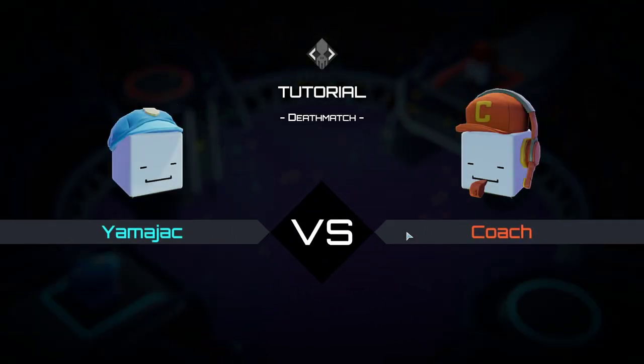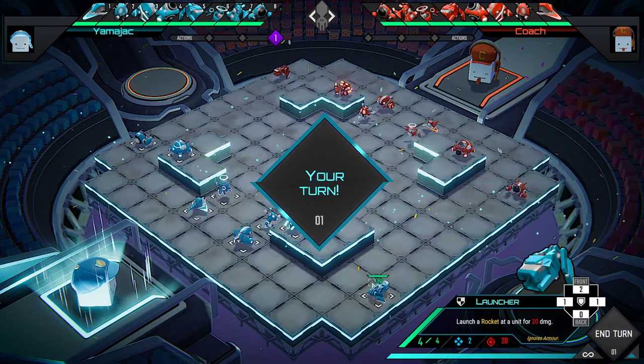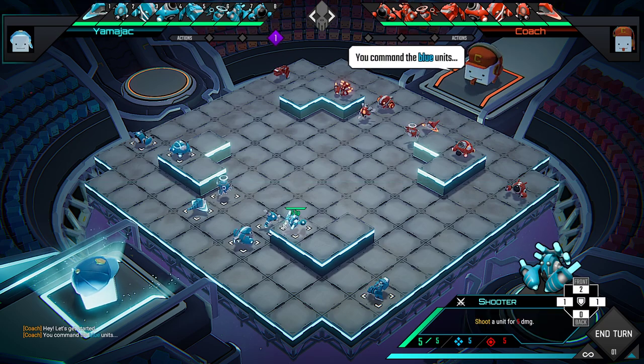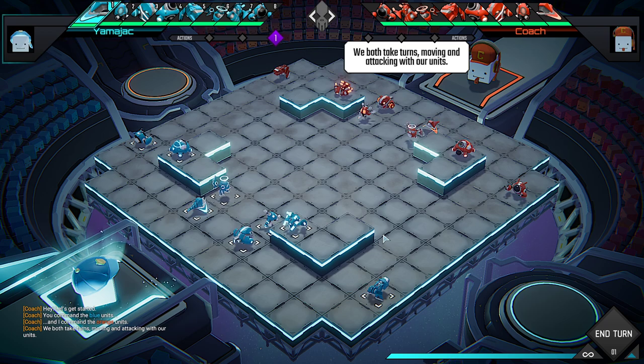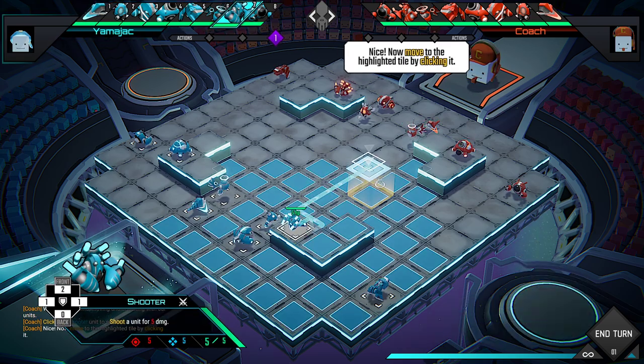We're going to play a quick tutorial deathmatch. Let's get started. We're going to move — you command the blue units, I command the orange units. It's like Yu-Gi-Oh, dude. It's not like Yu-Gi-Oh at all. We both take turns moving and attacking with our units. Click your shooter unit and move it here.